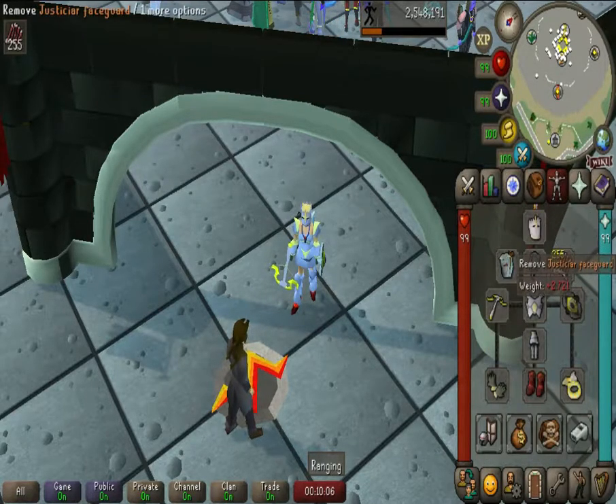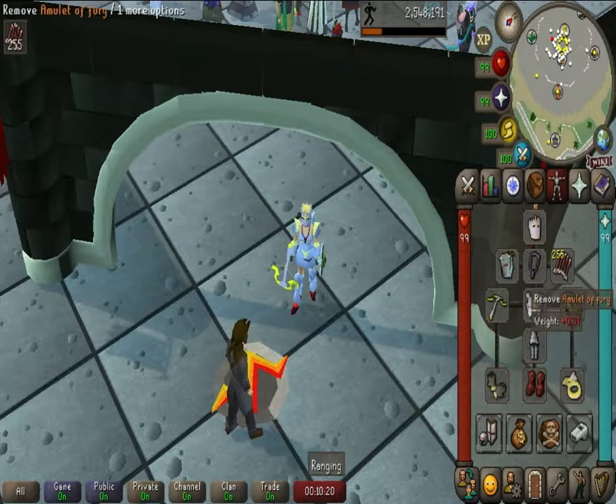We're going to jump into the gear setup really fast. We have the Justiciar Faceguard for more tanky stuff. Obviously you can use the Crystal Helm or the Armadyl Helmet if you want something possibly better for you. I just need more tanky stuff because I'm still more of a noob for this. Then you have the Amulet of Fury. You can have the Necklace of Anguish if you want — once again, more tanky.